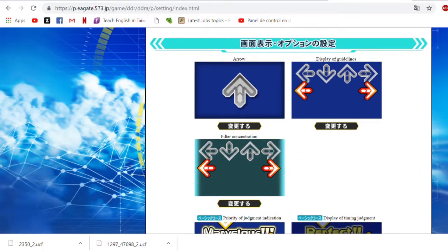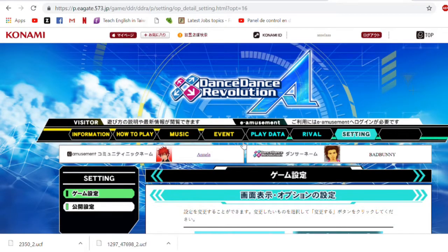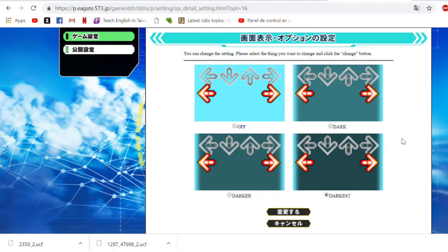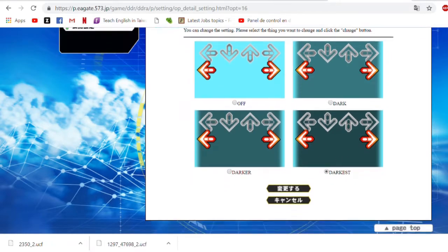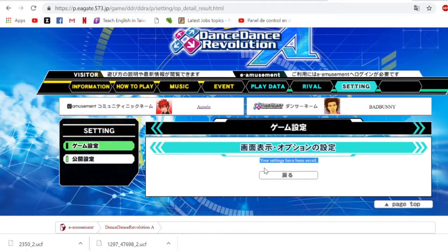If you hate playing with bright backgrounds and videos, this is your main option — these are the filters. The default game I think is dark. The first option is no filter at all, which I would never recommend. Then we have dark, then darker, and darkest. I recommend using darkest. Click on darkest, save, and you'll get the confirmation message that your settings have been saved.